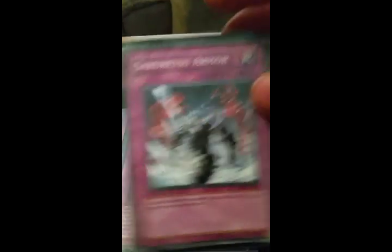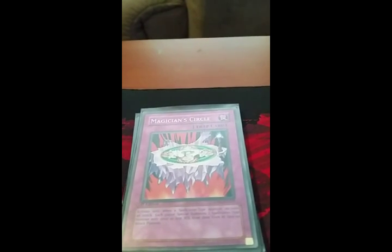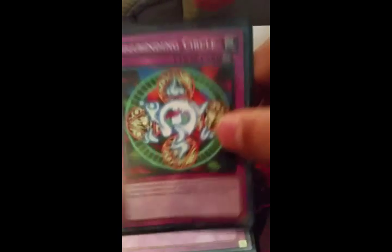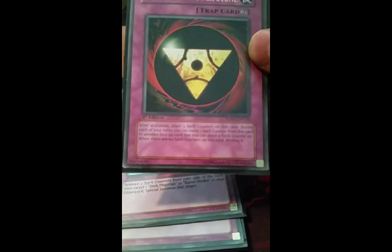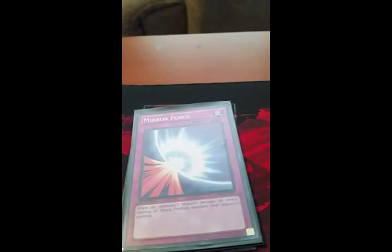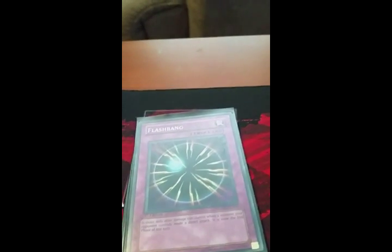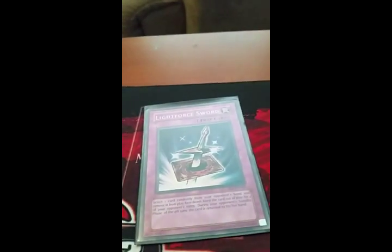Onto the traps. First I have no entry. Sakuretsu armor. Magical hats. Magician's Circle. Spellbinding circle. Pitch black power stone. Miracle restoring. Magic cylinder. Mirror force. Flash bang. Ready for intercepting. And light force sword.